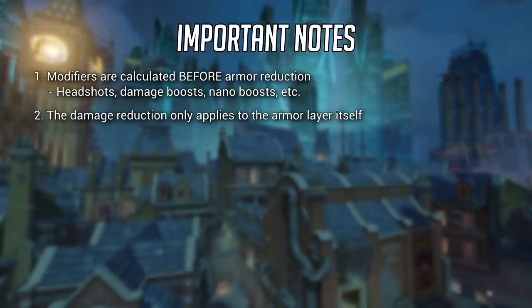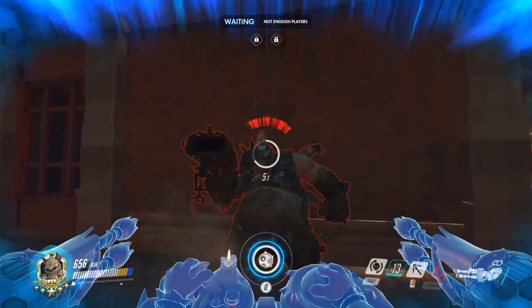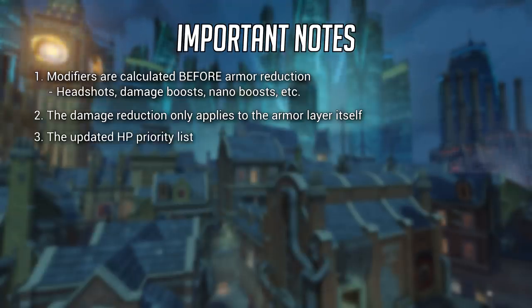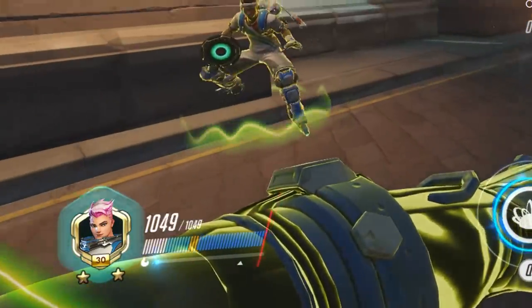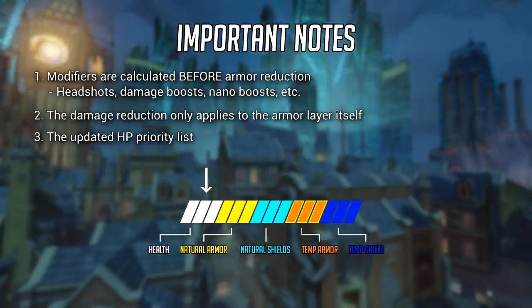The second important note is that the characteristics of your HP type are only active when that portion is actually taking damage. In other words, if you have armor layered underneath temporary shields, you will not receive any damage reduction until you reach the armor portion itself. The third note is that with the recent patch, here is the updated priority list of HP. If a hero possessed all the different types of HP, they would take damage in the following order — with the right side being damaged first: Temporary Shields, then Temporary Armor, then Natural Shields, then Natural Armor, then Health.